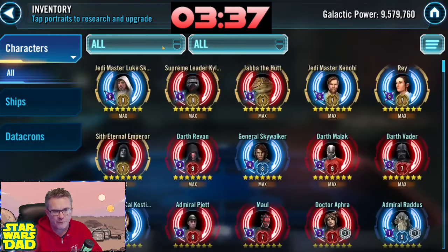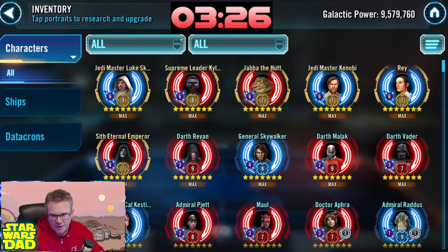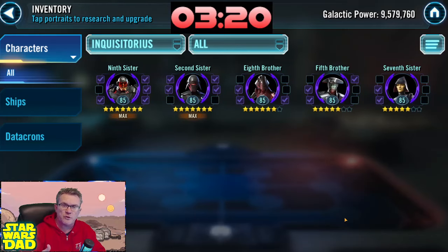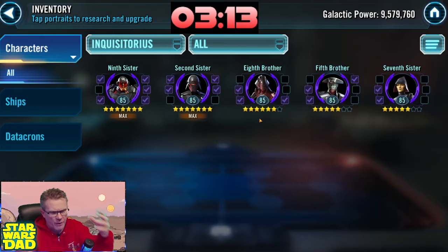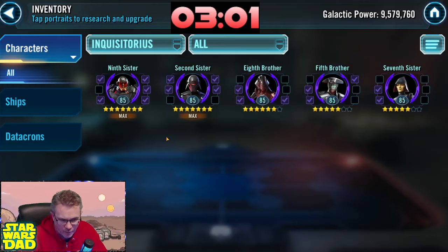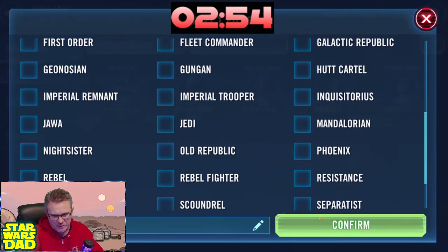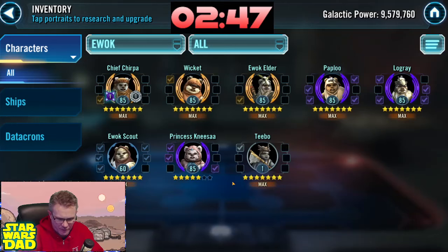Going to be working on Starkiller next, then Inquisitors. I love the idea of Inquisitors even if your guild isn't pushing for them. On a roster like this — with Luke, Kylo, Jabba, Kenobi, Rey, Sith the Turtle, and you're adding Lord Vader — the Inquisitors make a lot of sense to get yourself those two assault battles every month. This roster is ready for Inquisitors. I'd highly encourage you to go get Grand Inquisitor, do those assault battles every month, and get yourself a bunch of extra stuff over the next 12 months.